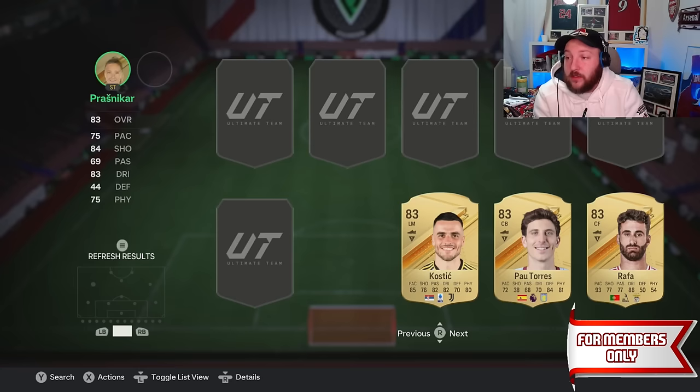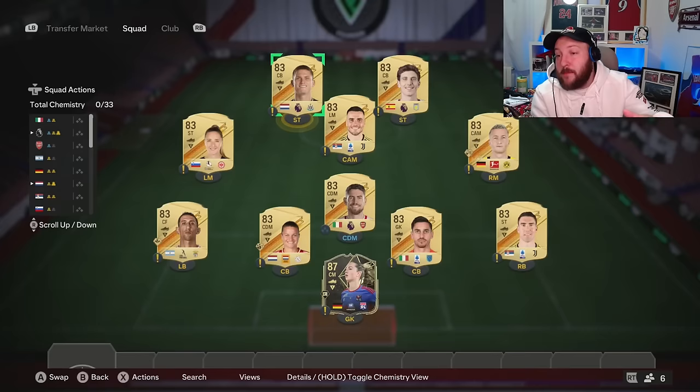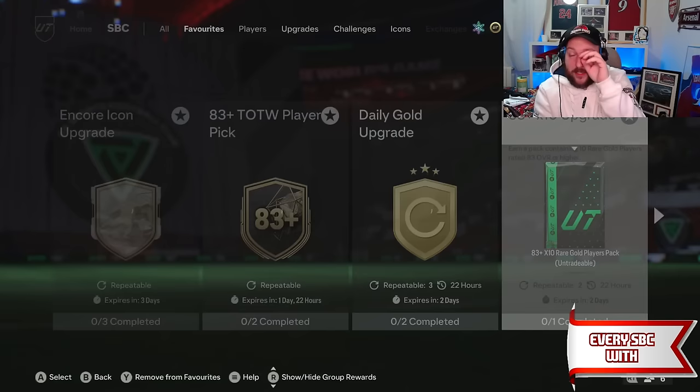You have a 100 percent guarantee back on all of your questions in the Discord as well. Someone asked me how to do Jazino and I went through and did an exclusive video on the members forum to break it all down. As you can see, we've got a team of the week and an 83 rated squad. We've gone a little bit over the rating of 83 — the reason is we're going to get so many 83 times 10s back.